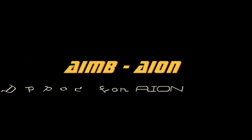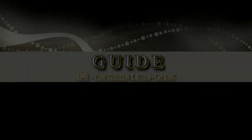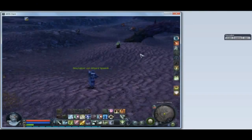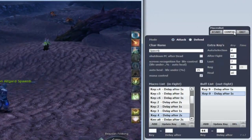R.U.M.B. User Guide. The window can be moved to any position. For configuration, click on the button labeled Config.